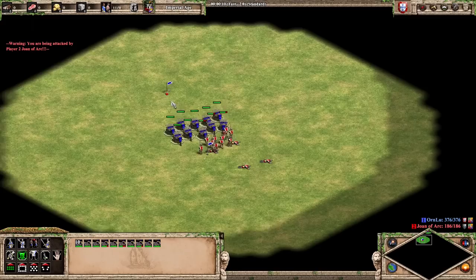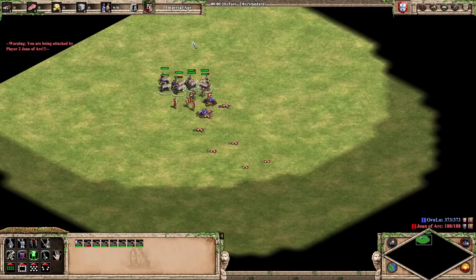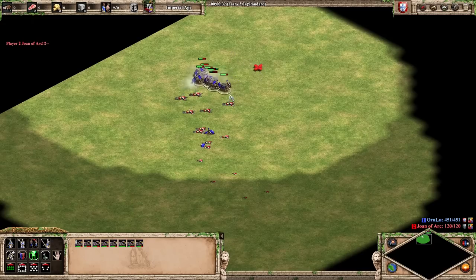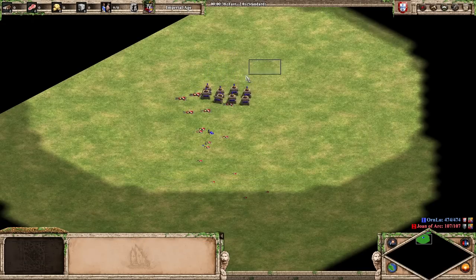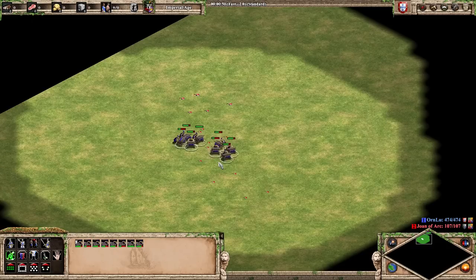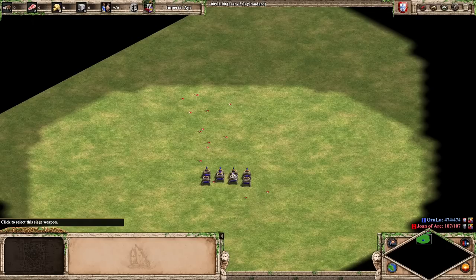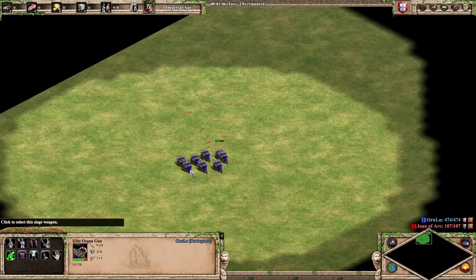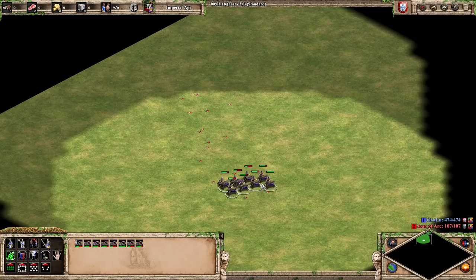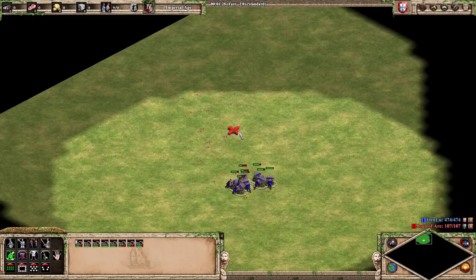Starting off: 10 elite organ guns versus 15 champions with gambesons, fully upgraded. I would generally recommend using stop micro. In imperial age it doesn't seem quite as good. You do get an extra projectile with the elite upgrade. I did lose two organ guns here, but my micro wasn't that great - with better micro you can probably get away without losing any. That's 10 elite organ guns versus 15 champions. Organ guns are not going to be hand cannoneer good, but Portuguese hand cannoneers still feel like they'll have a place in the game for sure.